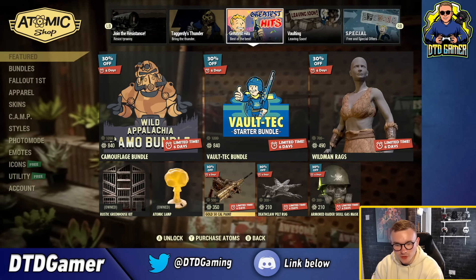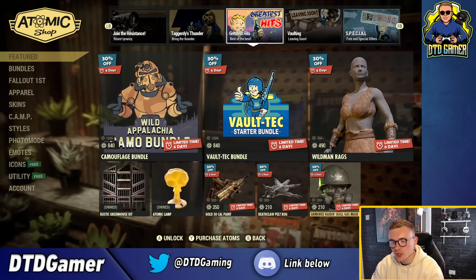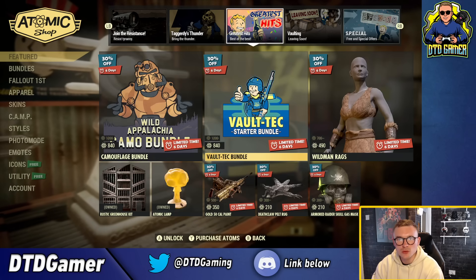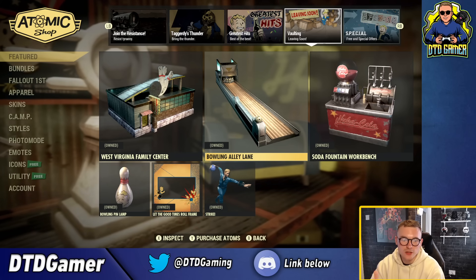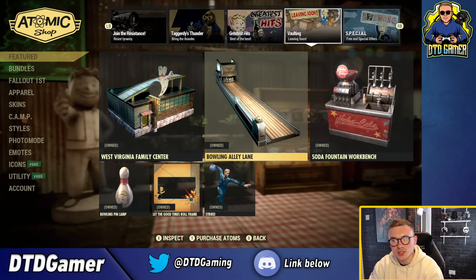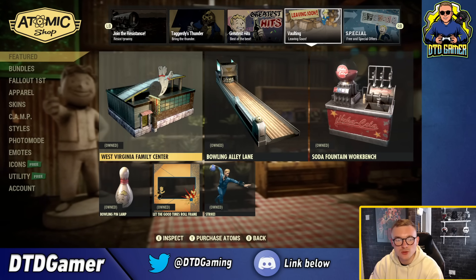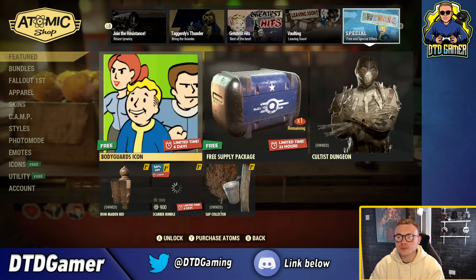Also available: Wild Man Rags for 490 atoms, the Gold .50 Caliber paint for 350, Deathclaw Pelt Rug for 210, and the Armored Raider Skull Gas Mask for 210. In the Vaulting section, all the bowling stuff is still available - I actually bought this recently thinking it was the last week, but it turns out this week is the actual last week, so grab it if you want it.